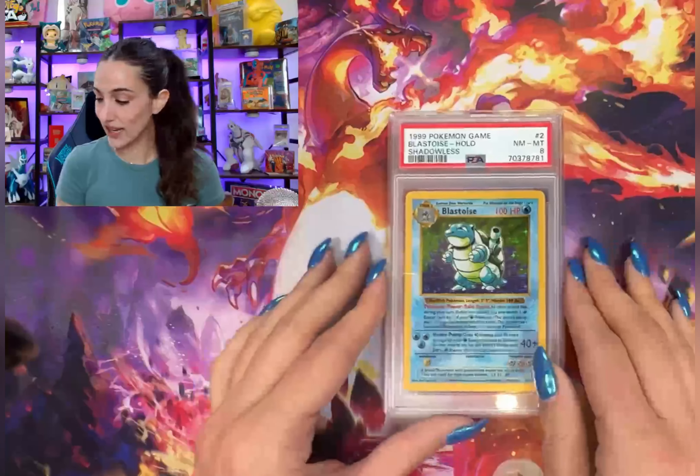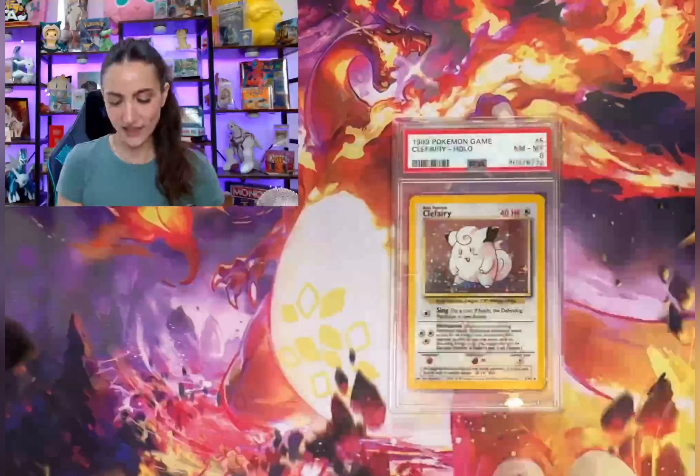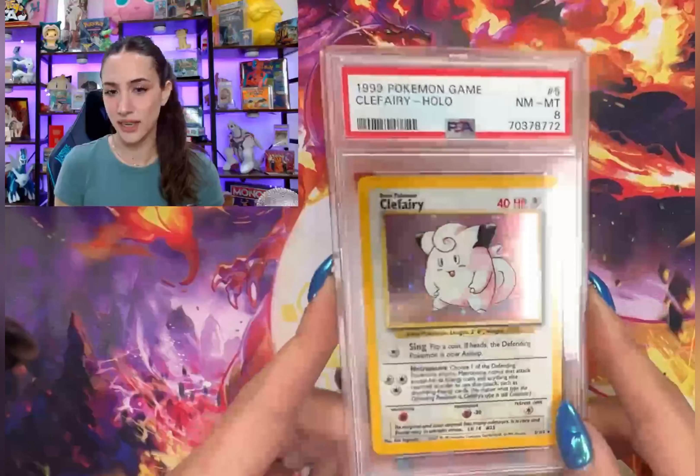A little friend for him in a PSA 7. Oh we got an 8 this time — shadowless Blastoise in a PSA 8. We take that, and a Clefairy in a PSA 8.